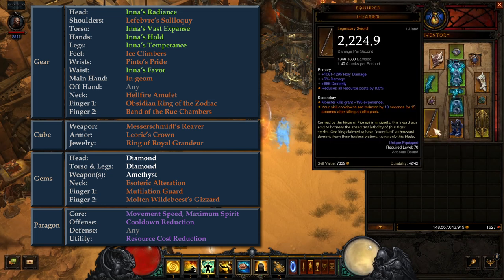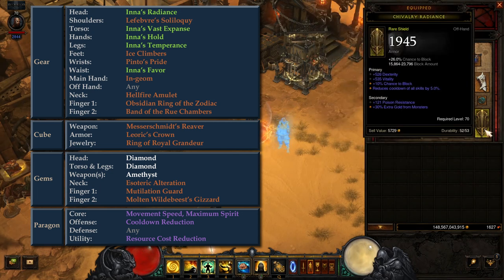In the main hand slot, we have Engium, which provides significant cooldown reduction after killing elite monsters. This legendary power is extremely helpful in this dungeon that relies heavily on cooldown reduction. In the offhand slot, we take a shield for additional toughness in lieu of damage. There are no overly useful legendary shields, so take anything that doesn't increase damage output too much.